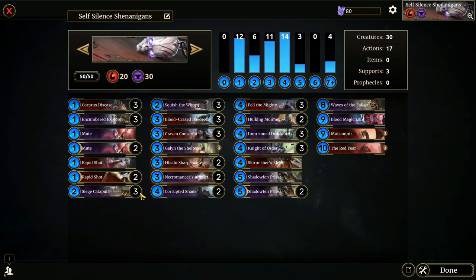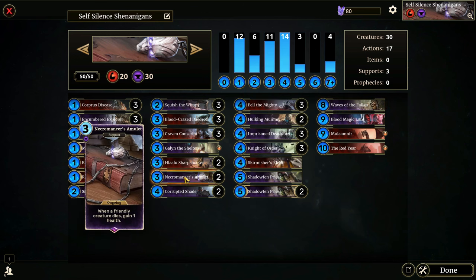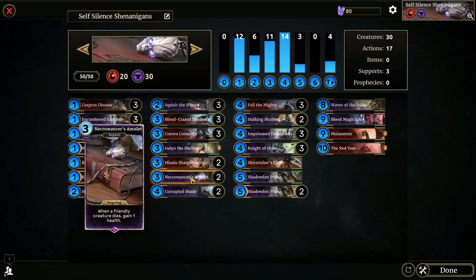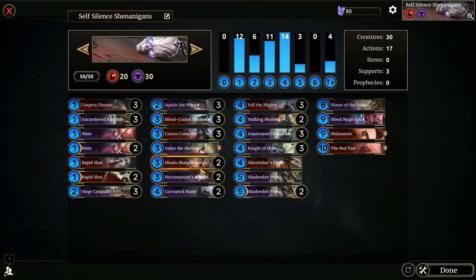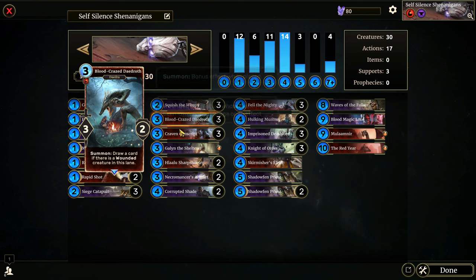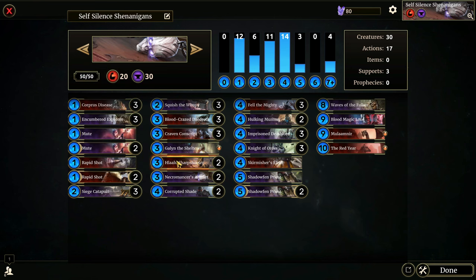We're also running Necromancer's Amulet so that when a friendly creature dies we gain some health, since we're not running any drain keyword cards. This will be our source of life gain. We run cards like Rapid Shot and Blood Crazed Daedroth — they work really well together, same thing with the Lalu Sharpshooter, in order to gain us some draw.